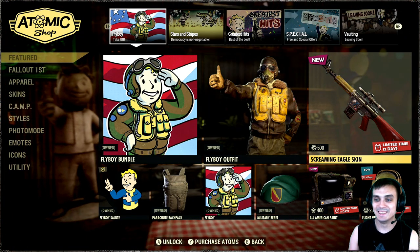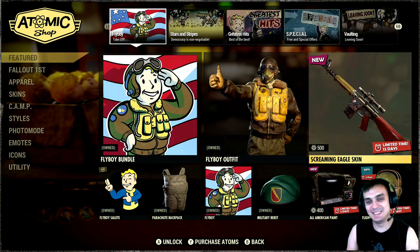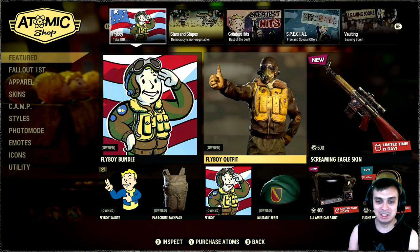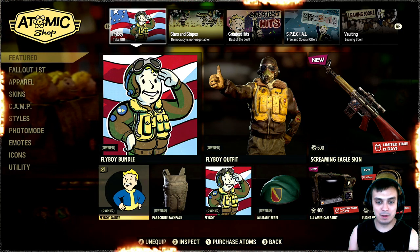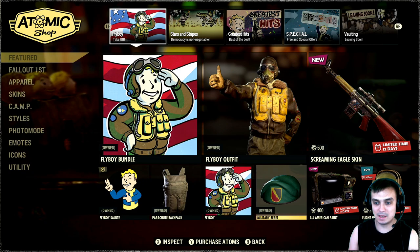I made a mistake with this bundle when I was making a previous review, so I had to take down that video. I thought a certain item was going with the bundle but I was wrong, so once again my apologies. So there we go — the Flyboy bundle includes: the Flyboy salute emote, the parachute, the player icon, the set of barrettes, and the outfit itself.